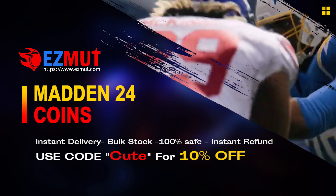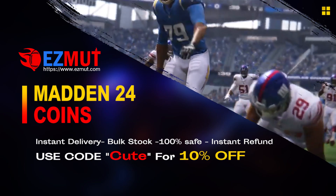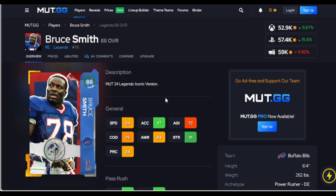Easymont.com, use code Q to get 10% off right now. Stop gambling your money, go save your money, go get the team you want, go have the fun you want, go get the players you want. This Bruce Smith card is a great value for what he can give you.